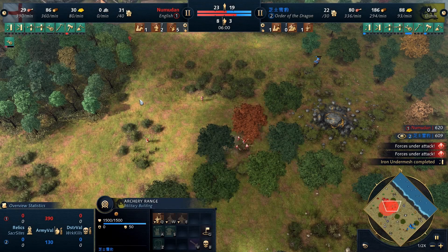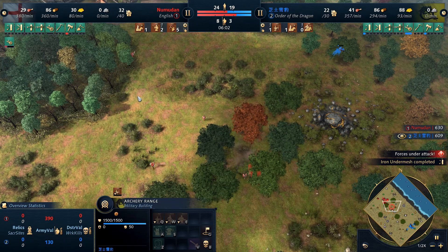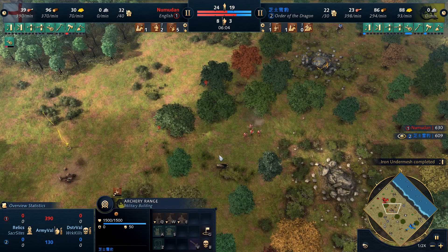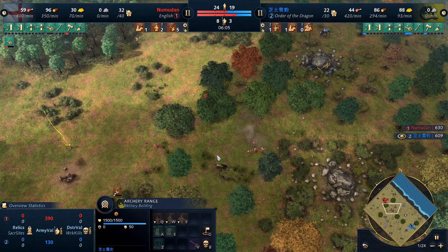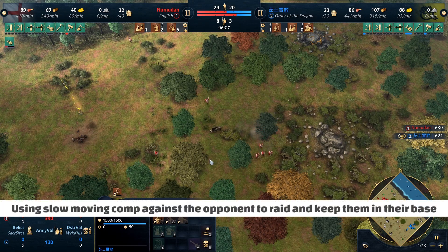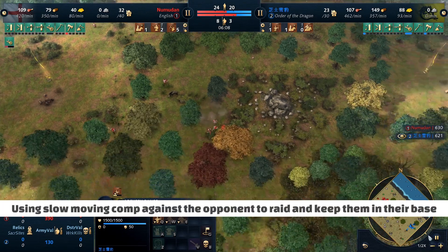Another key part is what Nubadon has to do in response. With seeing horsemen and seeing archers, it's natural that he's going to want to go Longbow and Spear. This is going to be a key part of the game, as Louis is going to consistently use the slow-moving comp that Nubadon is building to his advantage when trying to delay.